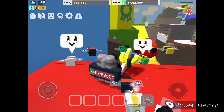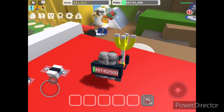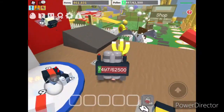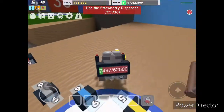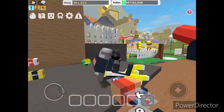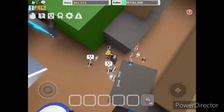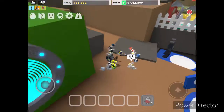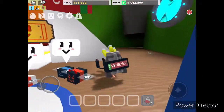Moving on down here, we have that area where you can get those little strawberries. Over here is another royal jelly — I collected it already so it looks different for me, but for you it'll look different when it's uncollected. Up there you need 35 bees to get in, and I don't have 35 bees, that's why it's red. So we can't really do a tour of that.